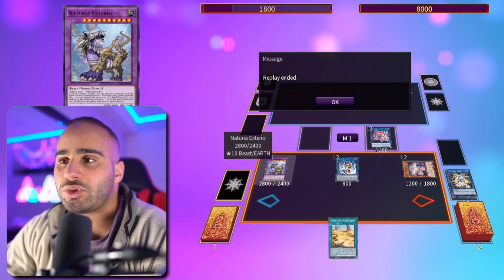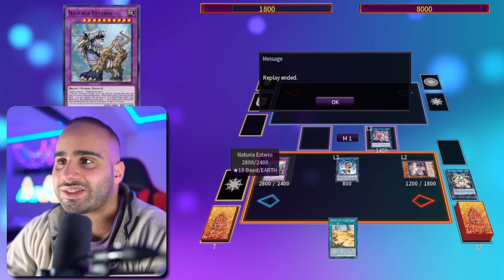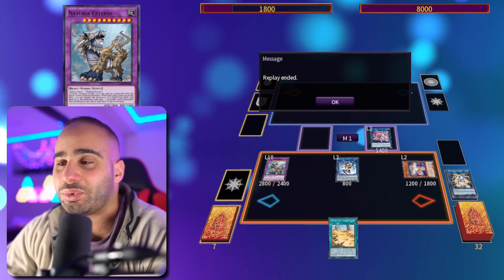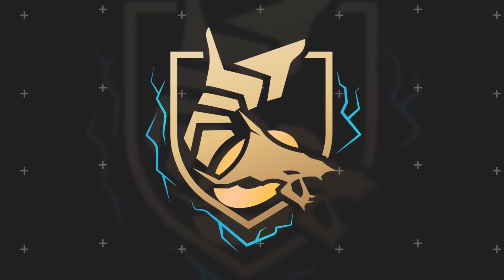This is pretty much an unbreakable board — whenever your opponent uses a spell or trap, Exterior negates it, and the Red negates monster effects. Good luck — this is an absolute nightmare to deal with. That's it for combo number one, let's get right into combo number two.